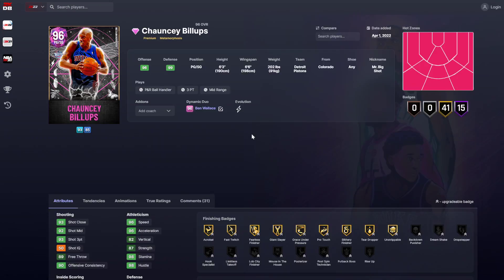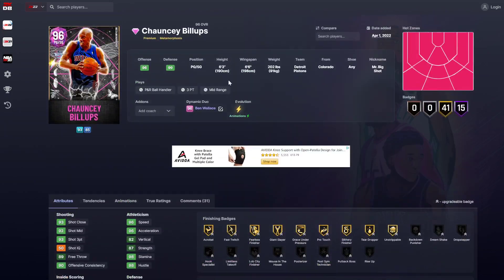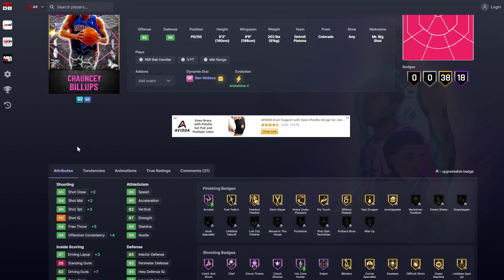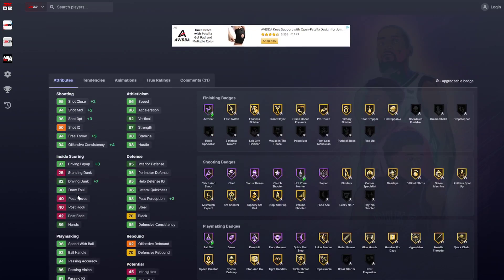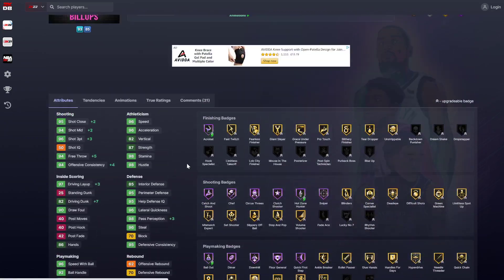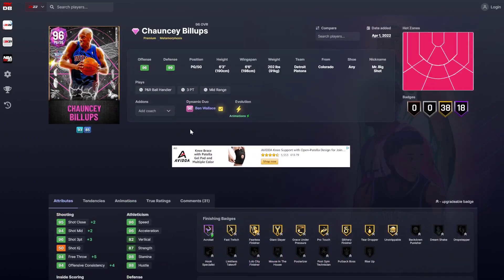The duo I'm most looking forward to is Chauncey and Ben Wallace. With Chauncey, he gets plus 7 to his driving dunk and plus 3 to his three ball. He gets hot zone hunter on Hall of Fame and bail out on Hall of Fame — that really does help a lot.